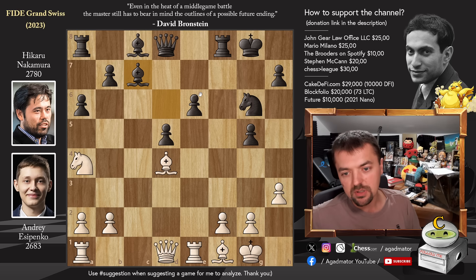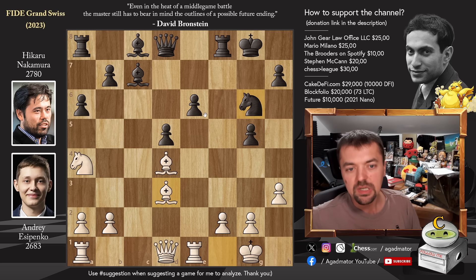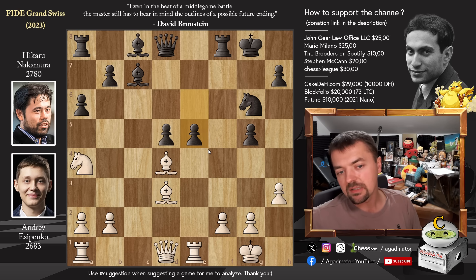Bishop to D3 now, putting pressure on the knight, maybe with ideas of doubling up the pawns, but really queen to H5 is the main plan. The clock situation: 28 minutes for Andrei, 38 minutes for Hikaru. And Hikaru throws down the gauntlet — he plays pawn to E5. Now either Yesipenko will calculate well or he won't, or maybe he will overreach somewhere or fizzle out into a draw.